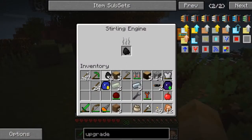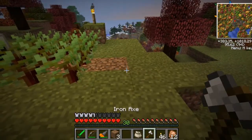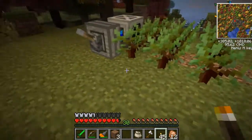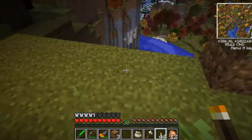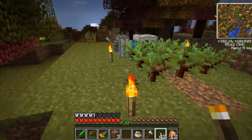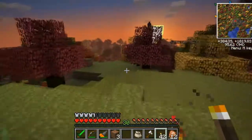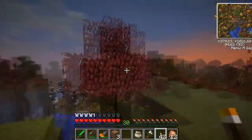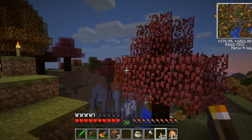Stick some coal in here. And once these grow we'll turn this on. Once we get a steady supply of saplings going, we should be able to run this and not have to chop it manually every time. So let me go ahead and sleep and give this a little bit of time to grow, find some bone meal, and I'll be right back.